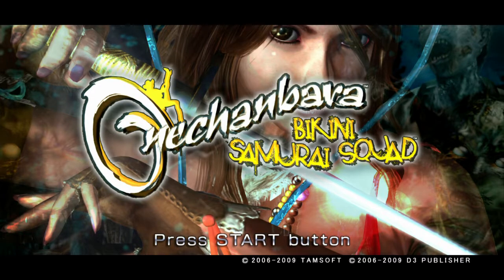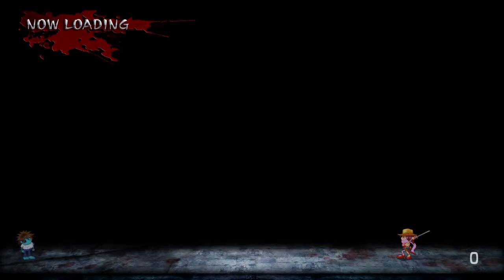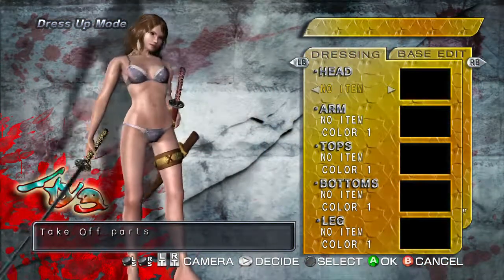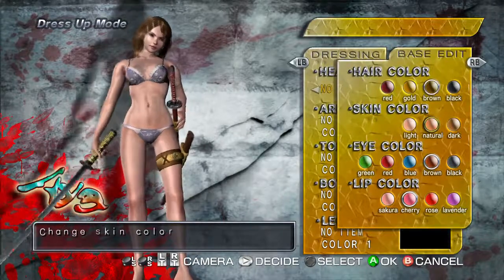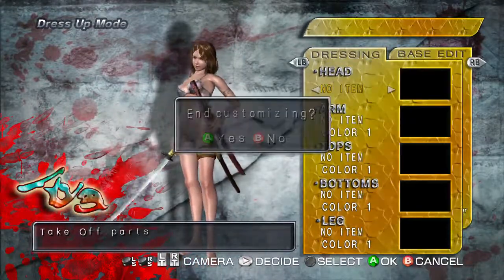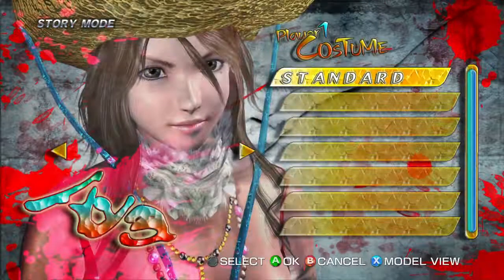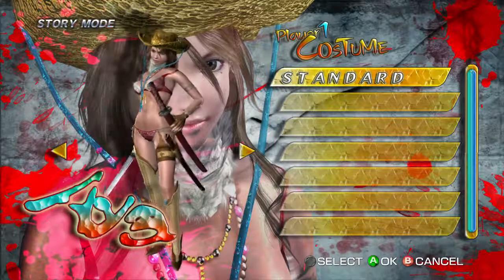I honestly don't know what to expect from this. Basically, this was months ago — this game was on offer on Xbox Live. There's a dress-up feature where you can make your own costume, that's an interesting idea. I can't customize anything though; you have to buy the colors. This game was pretty cheap, like three quid. You don't expect much, especially when it's a game called Bikini Samurai Squad, featuring characters that look like this.